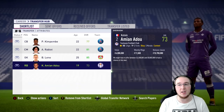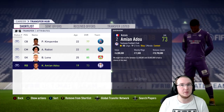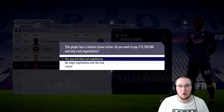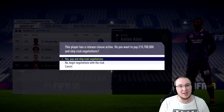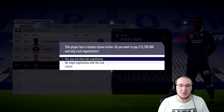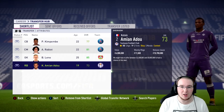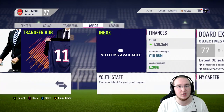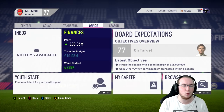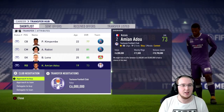I think he's a perfect backup to Bellerin. This guy I believe has a very high potential — around 86 or 87 — though I don't know that off the top of my head. We're going to approach to buy. We can skip club negotiations because he has a release clause of 15.7 million, but I reckon I can get him cheaper and I don't think I've got enough money to straight-up buy out his release clause. We do not have enough money to do that, so let's get a better deal.